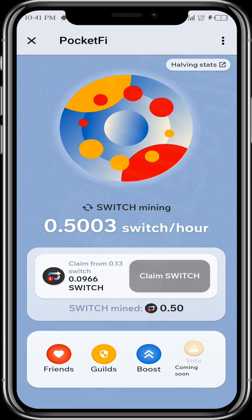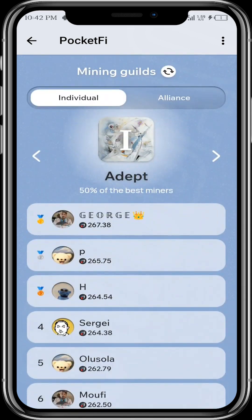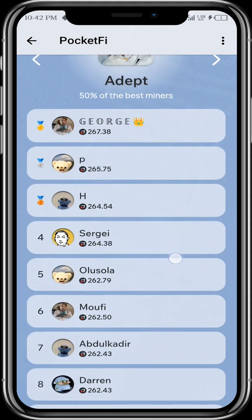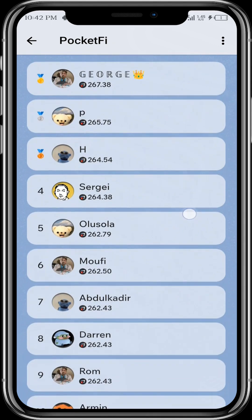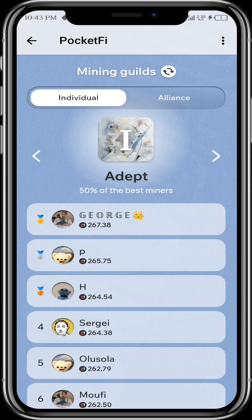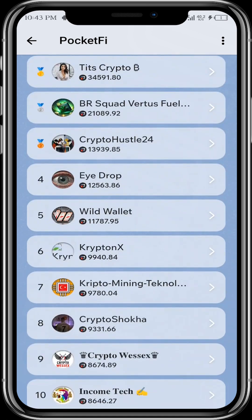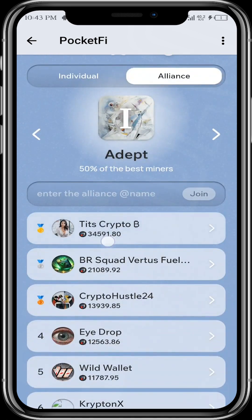Let's go back and come to Guild. This is like a leaderboard — these are individual farmers and the amount of Switch they have mined. Over here are squads — you can see the amount of Switch each squad has earned, and you can decide to join any of these squads.